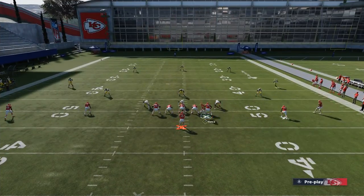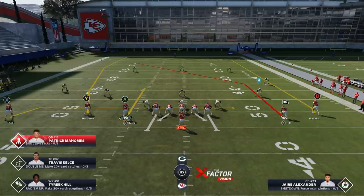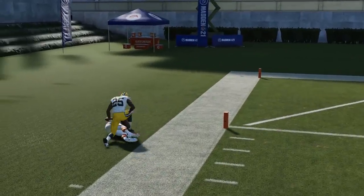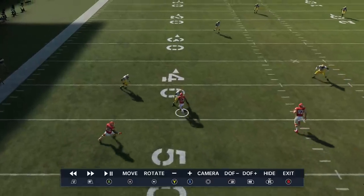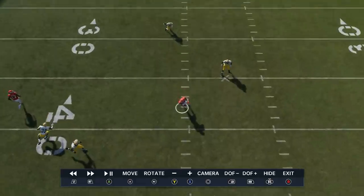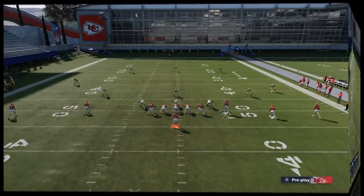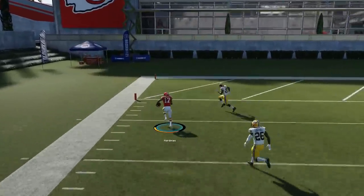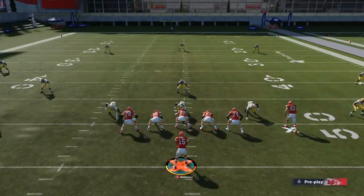If somebody runs a regular zone-style prevent defense — which I have seen online from time to time, probably not as much as the 3-deep man — you can glitch that out too with the same adjustments, only this time motion the tight end across and put him on a comeback route. You'll have the exact same effect. You can see the coverage completely breaks. If you put all your receivers on comebacks, it makes it even easier. We got that 50-yarder and broke the defense — no matter what prevent defense you face, this play has an answer for it.